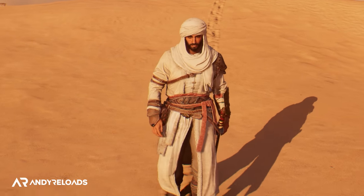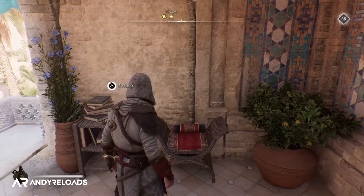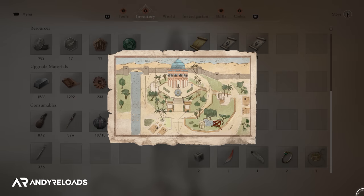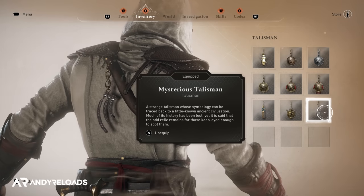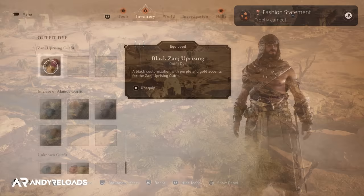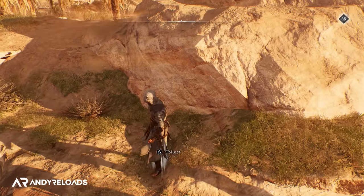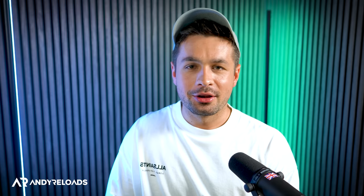The 18 Dervis Artifacts, collected by pickpocketing certain NPCs, reward you with the Treasure Hunter costume, which is a personal favorite of mine. Finally, the Enigmas are 12 treasure maps providing cosmetic talismans and outfit dyes to customize Basim with. I'll have full no-nonsense walkthrough guides with all of these locations and collectibles coming to you very soon, so stick around to the channel.